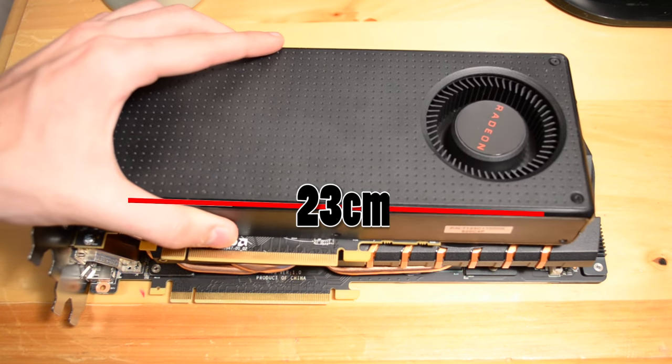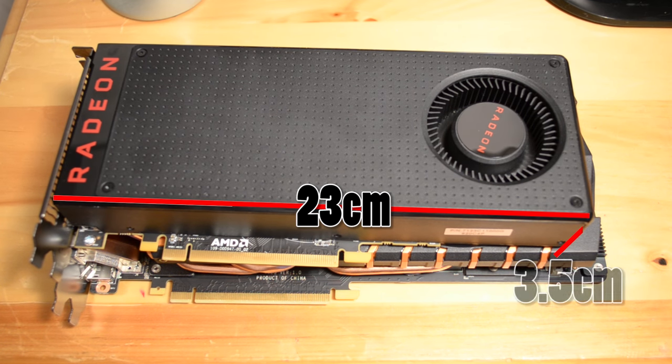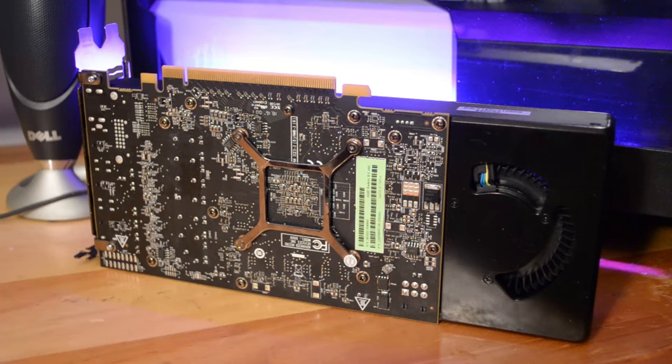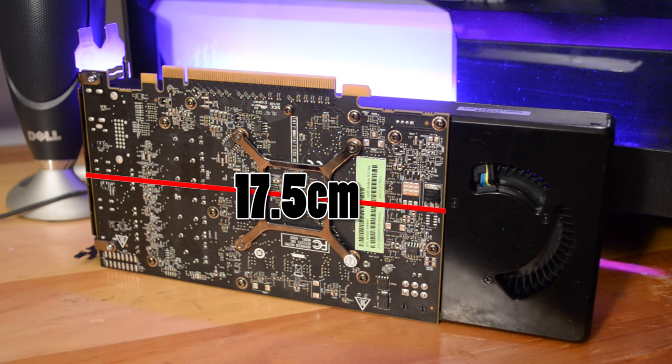The card is slim, measuring just over 23cm in length, 3.5cm in height, and 9cm when inserted into the motherboard, making it a perfect fit for any ATX or micro ATX build. The actual PCB is much shorter in length, so if you decided to water cool this puppy, you're looking at a circuit board length of about 17.5cm.